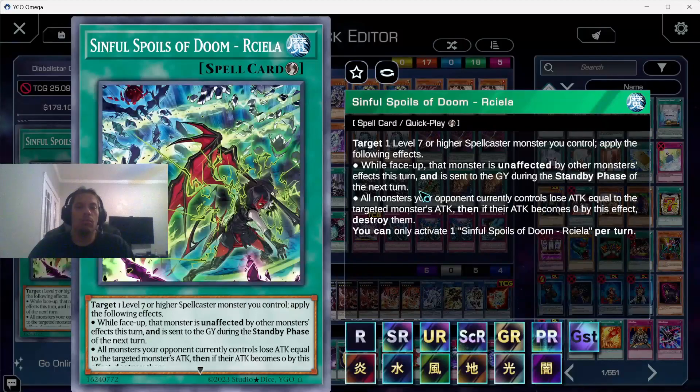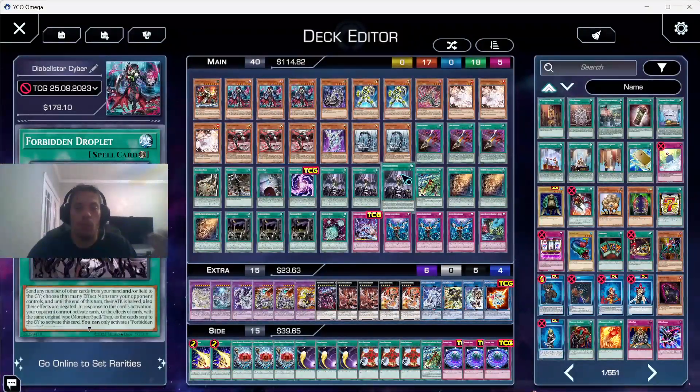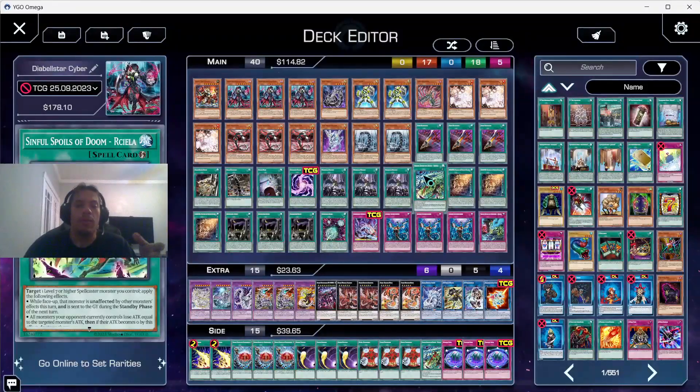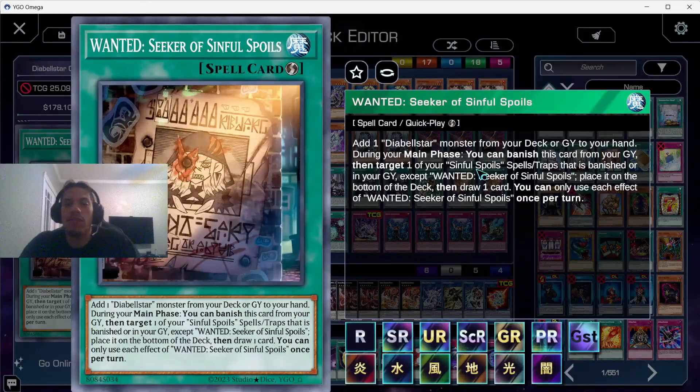Rekalia: one less of an attribute monster you control applies its effects while face-up; that monster affected by other monsters' effects this turn is sent to the graveyard during the standby phase of the next turn. If you use it on your turn, she'll die on your opponent's standby, then you can bring her back. The second effect — your opponent's monsters lose ATK equal to the target monster's ATK; if their ATK becomes zero, destroy them. So if your opponent has a bunch of 2500-or-less monsters and you use it on Diabelstar, you wipe the whole board.